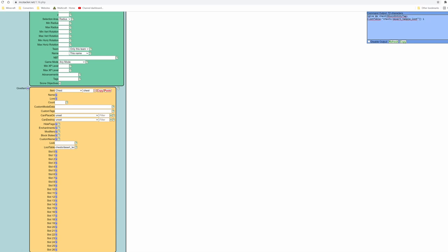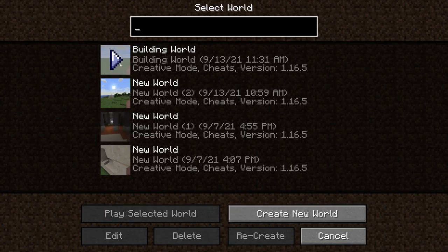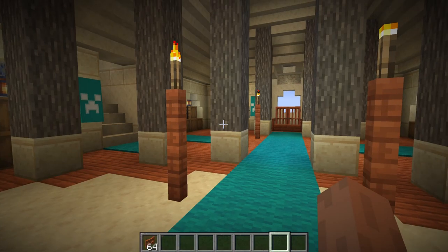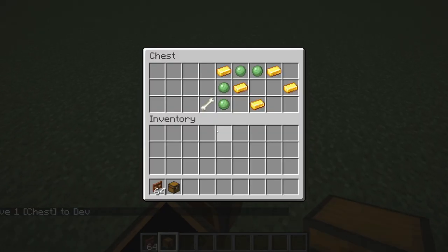We'll set the namespace to our mod namespace and then colon, and it should come up. We'll check if this command actually works — I might have to experiment a bit. We'll open up our building world, paste in the command, and hopefully get a chest with our loot in it. And indeed we do.